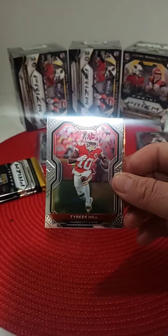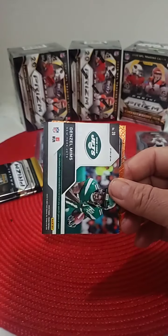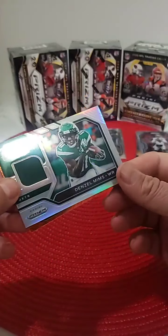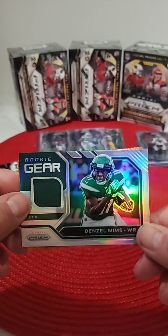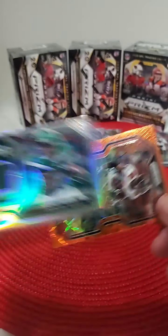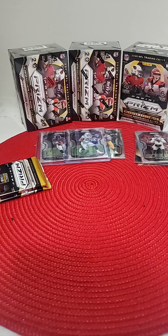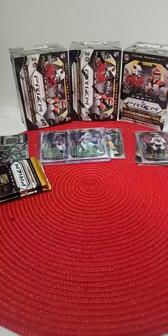James White. Tyreek Hill. New York Jets — Denzel Mims, rookie gear. So a nice one for the Jets and Mike. Nice Denzel Mims. And Rondé Baba, Laser. So we got a nice Mims there for the Jets — nice receiver for them. Let me put this in the penny sleeve right now.